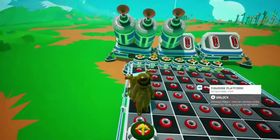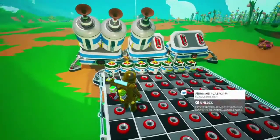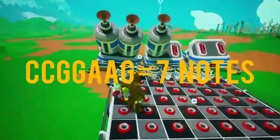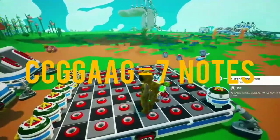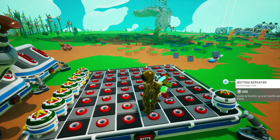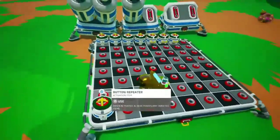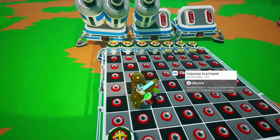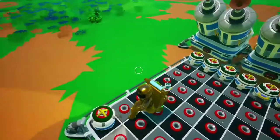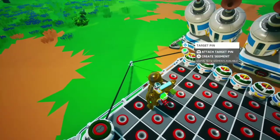Now what you're going to want is delay repeaters. I already know I need seven delay repeaters for my song because there are seven different notes — or rather, notes are hit seven times. With C C G G A A G, that's seven. So we have seven delay repeaters, and then obviously we have a button to activate the whole thing. We're gonna go ahead and attach a button repeater, create a segment, and attach it to this first one.